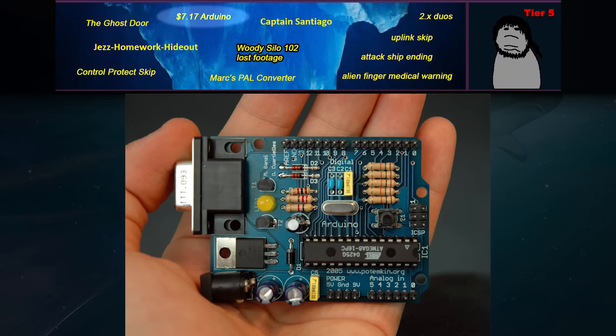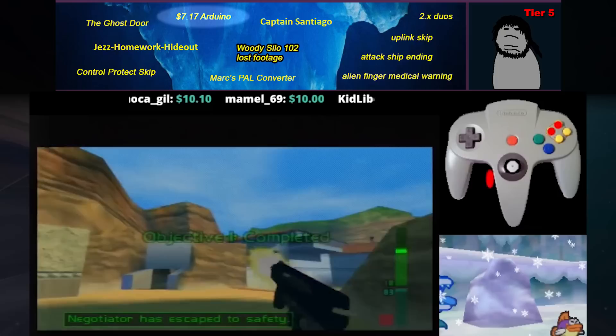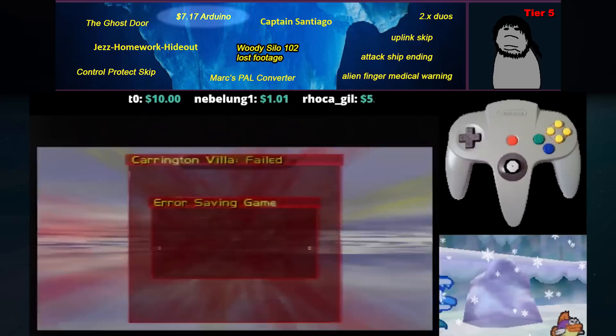The $7.17 Arduino was a bit of a meme from when Ace wanted to build an input display for his stream, using an Arduino he purchased off eBay for $7.17. Many of the more technologically illiterate community members were confused as to what exactly this Arduino was or what it could do, so it just became a widespread meme. He eventually got an input display working, which was pretty cool, though he doesn't seem to use it much anymore.